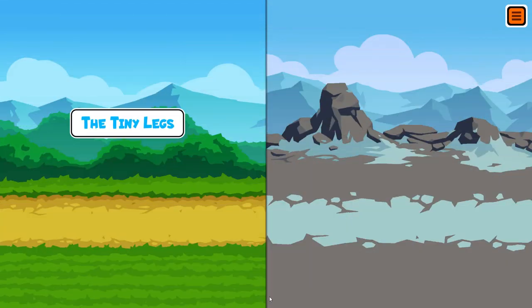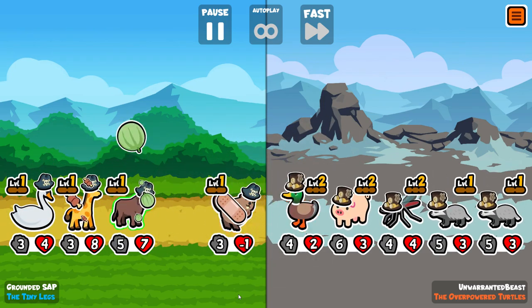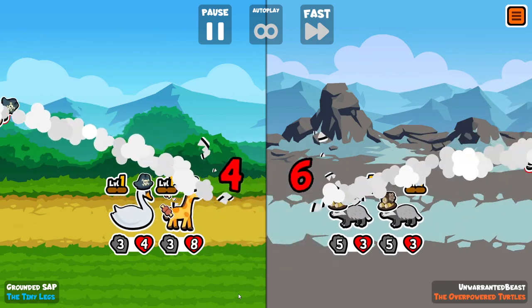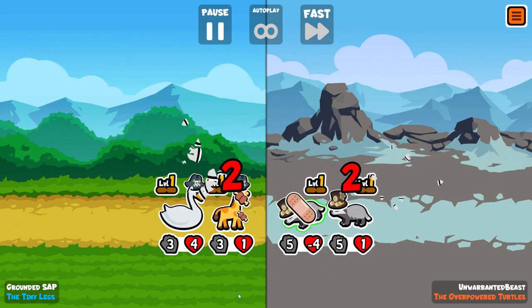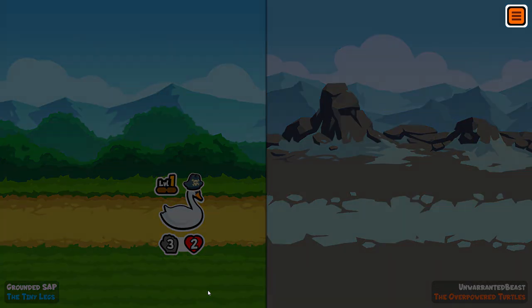I'll just keep the ant and potentially pill it if I find another Ox on turn 5. Because of the update, I think Ox is probably stronger in the early game than it used to be, because Turtle doesn't exist anymore.